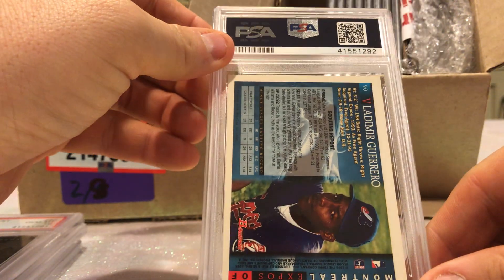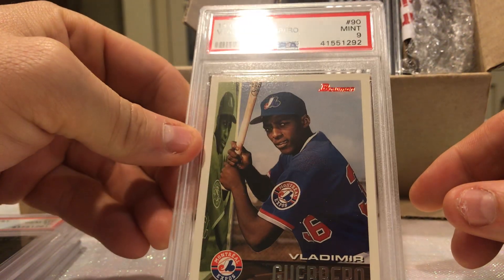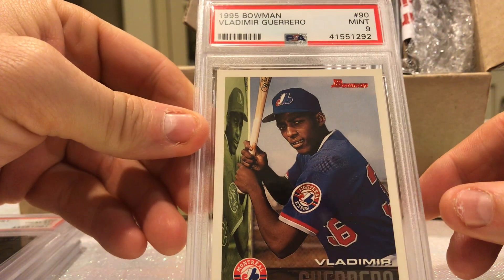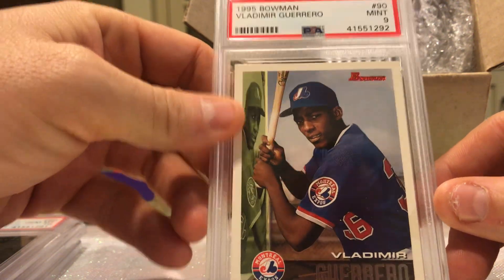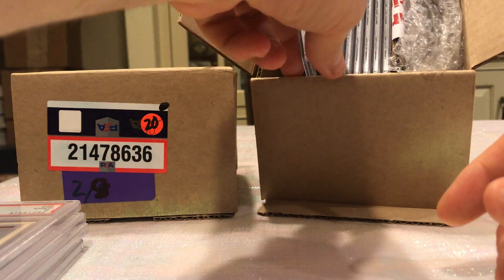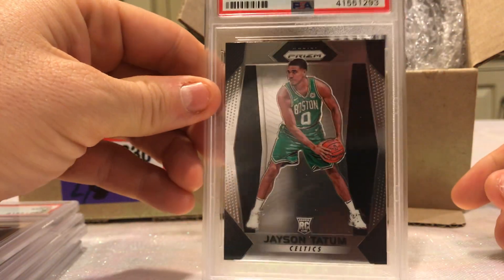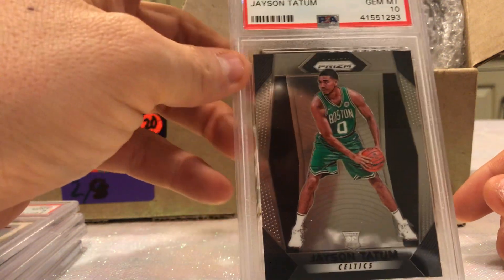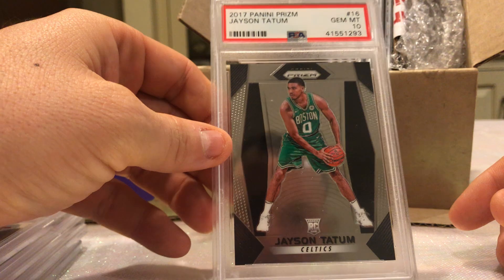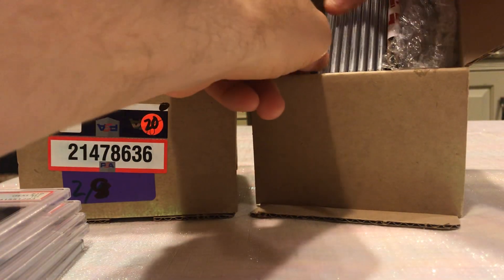Vladimir Guerrero rookie — we got a 9. Not terrible, was hoping for a 10 but not terrible. Tatum Prism 10 base rookie — not the silver, the silver would be worth a lot of money, but this is still a decent card to have a 10 in. Nice start so far, nice start.